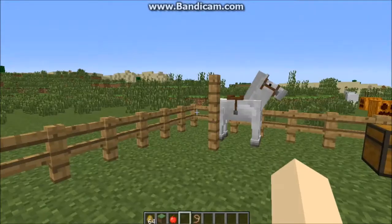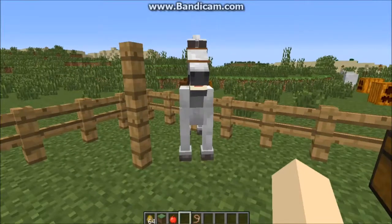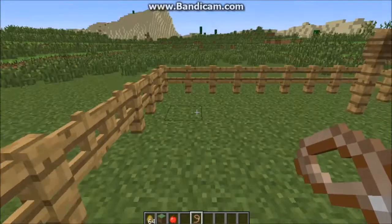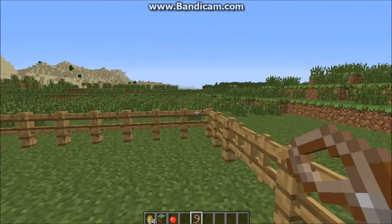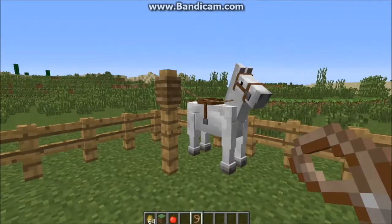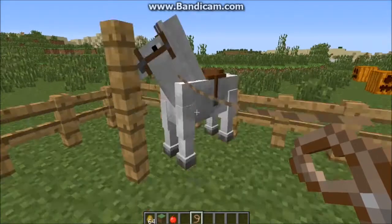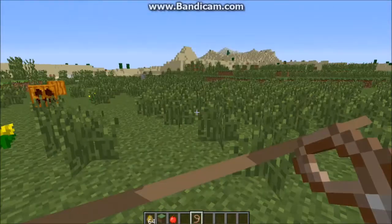You will need a saddle and also a lead. A lead means that you can tie them to posts and then they'll just stay. He can wander around in this pen — he's penned in. But if you didn't have a pen for your horses, then if you tie them to a fence post, they will just stay there with the lead. Leads do break, so if you go too far away from him, the lead will break.